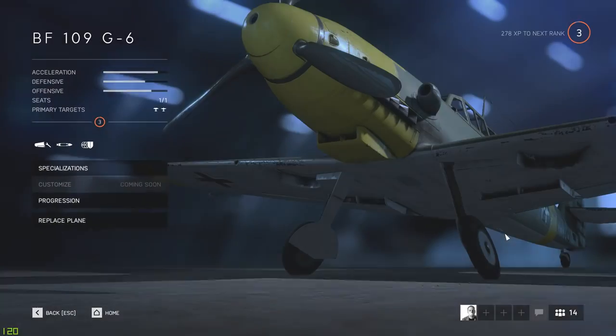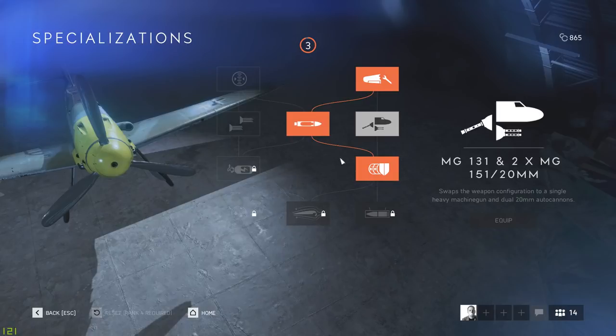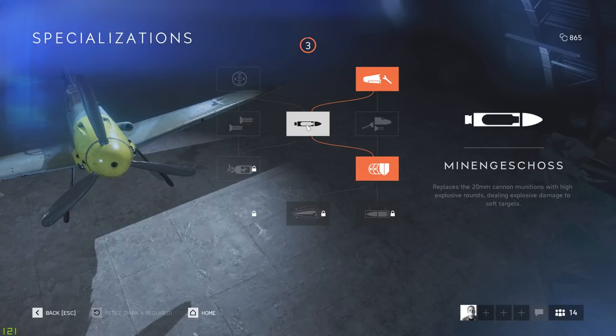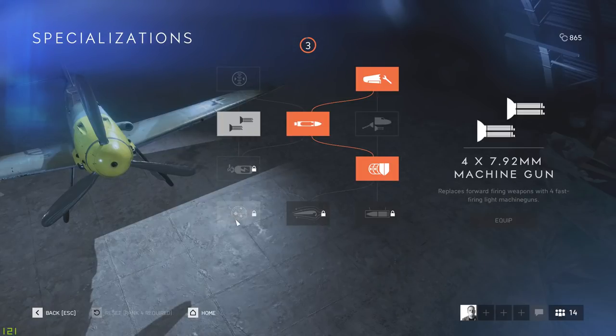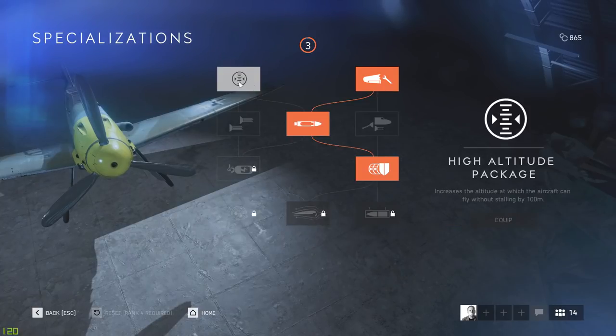The next plane is the G6, and it isn't fully upgraded yet — I have less than 300 points left. This is a plane I could see altering much more. I don't know about the high altitude package, but these machine guns look quite interesting. You could probably turn this into an air-to-air beast by using the right combination of upgrades, but I'm not sure the high altitude package serves much purpose since people will see you up there anyway.